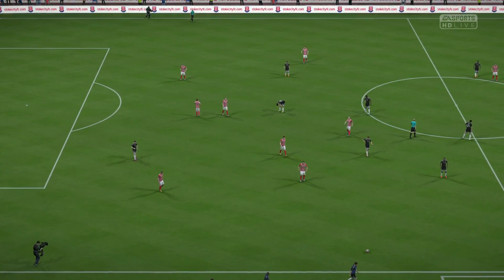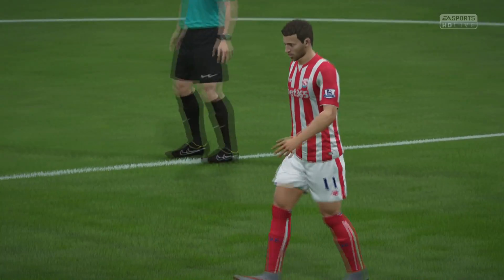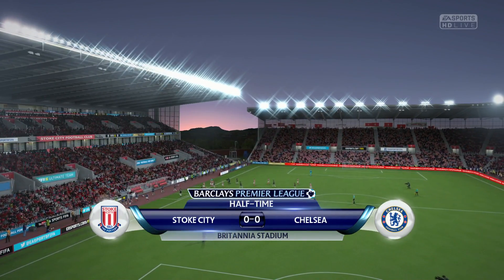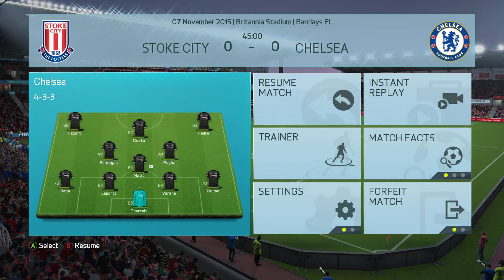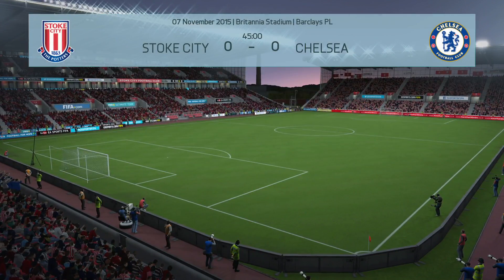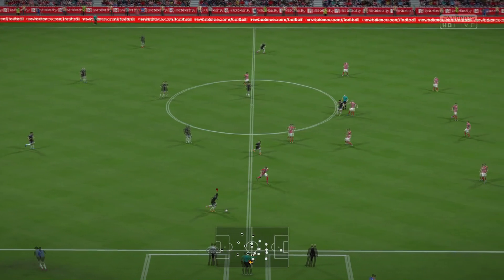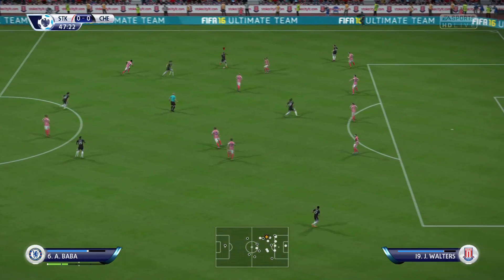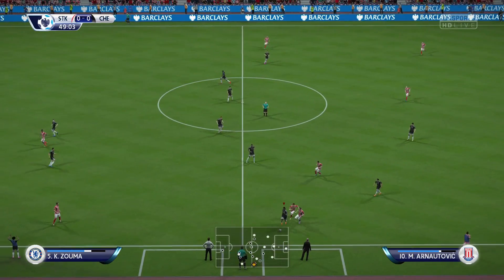Half time, nil-nil. Stoke have definitely been the better side - they've had a few chances, apart from one good one it's been a boring game. World class is a tough difficulty this year - last year I could cope and win. Now you get the ball, run across the pitch and get caught up instantly because pace isn't a massive thing in this game. They link up four or five passes within about four seconds and they're in. Diego Costa just gets pushed there and no foul given - I would have actually got the ball there.